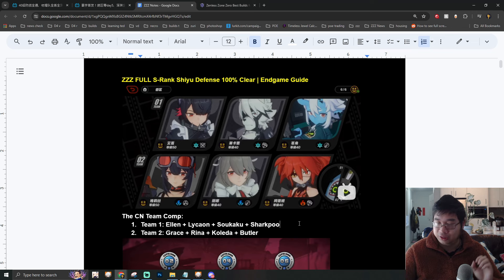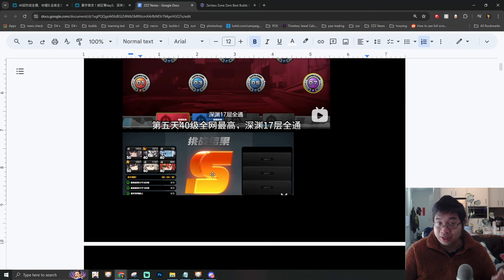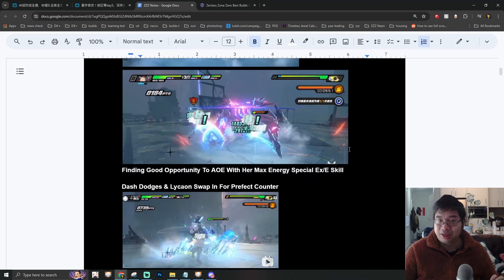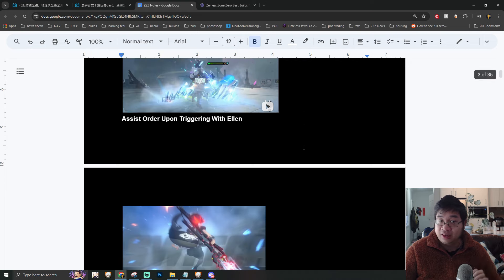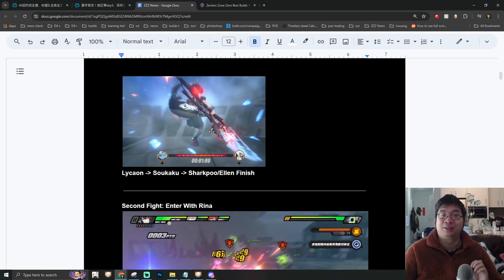He likely cleared this after level 40 and probably whaled a little bit. Here are some screenshots of those clears getting all S rank. For the first team comp, he starts with Allen dashing around and dealing good AOE damage, then uses his EX ability for additional AOE damage. He dashes and switches between characters for the perfect counter. One highlight is the order of the special assist — upon triggering it with Allen, he starts with Lycan, followed by Sokaku, then Sharkpool, and Allen to finish with the highest damage.